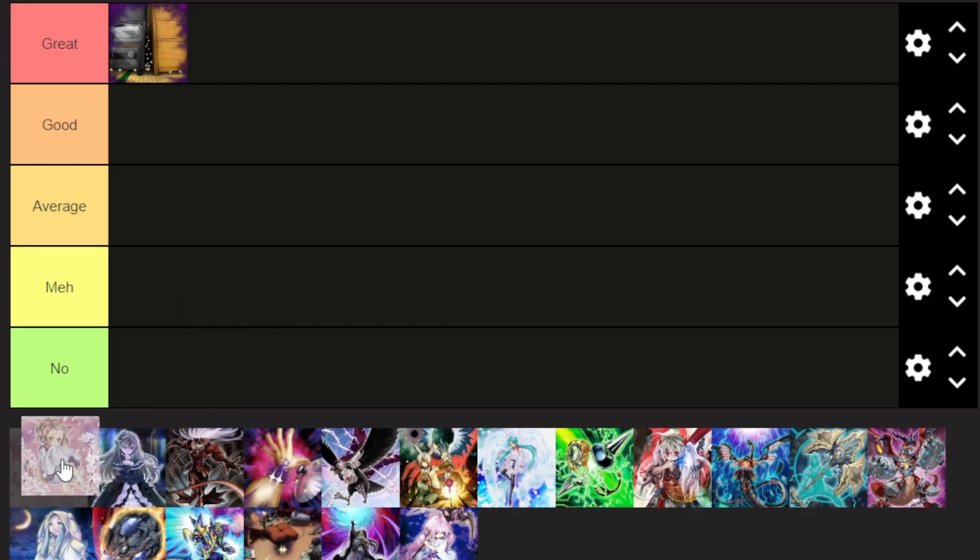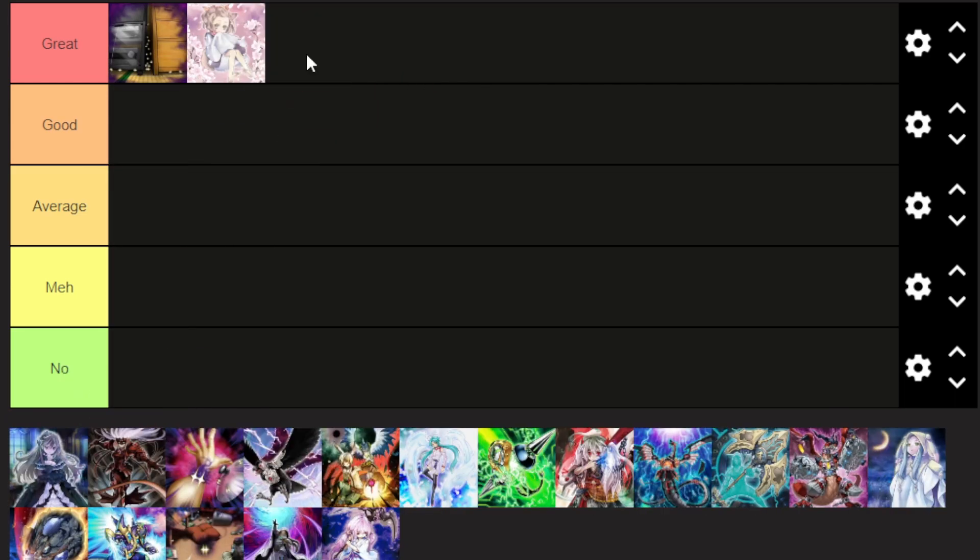Next is Ash Blossom. Ash is still probably — if and only for the fact that Ash is the only hand trap that can actually stop Maxx C. That alone probably justifies it being in its own tier. Just because so many decks are triple running Maxx C, and Ash being the best and most common out to it. If it literally had no other effect and was just a crossout from the hand for Maxx C, it would still probably see play. That's how game-warping this card is.